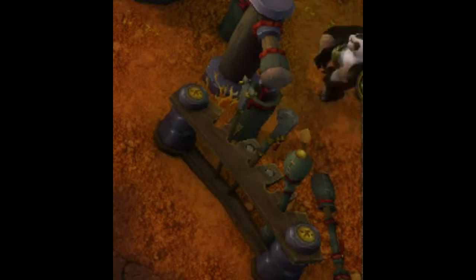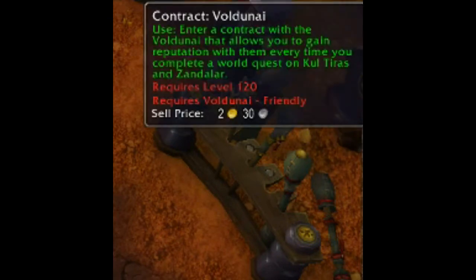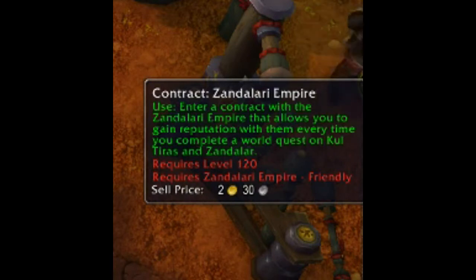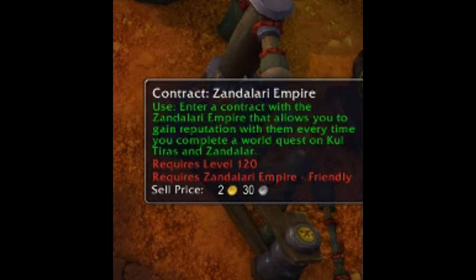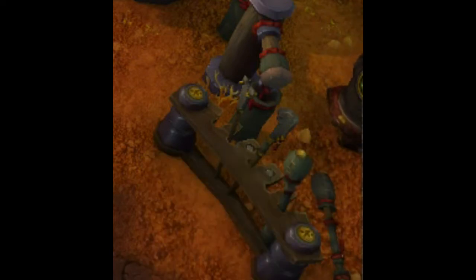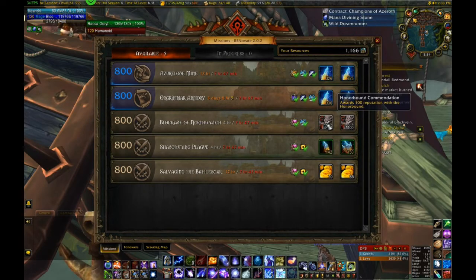In addition to world quests, you can gain rep with a faction in a few other ways. Inscription contracts give you 10 rep for the contracted faction per world quest you complete. The contracts are consumed on use but the effect persists through death and lasts until you cancel by clicking off the buff or entering a new contract. We are contracted with Champions right now because it's the hardest rep to gain. Missions available on your war campaign mission table can also offer reputation tokens for different factions — make sure you take advantage of these as often as you can.